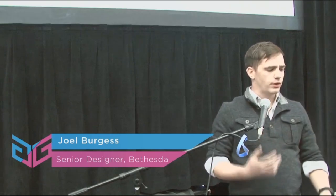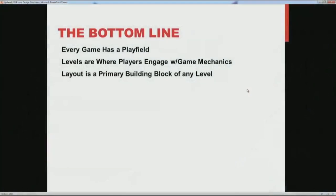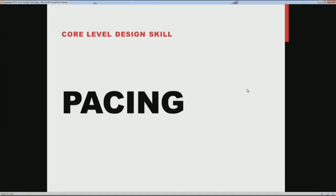No matter what the game is, there are play fields, layouts, or levels — and these are where the player plays the game. You can't put it more simply than that. This makes layout the foundational building block of any game. You can't have good flow without a good layout; your spaces need to feel good to move around and interesting to look at. That gets you to where you have a good foundation for flow, which is an element of the second pillar: pacing.